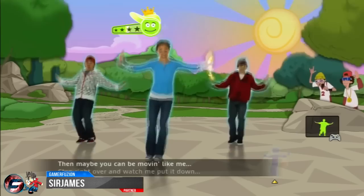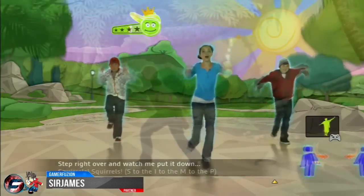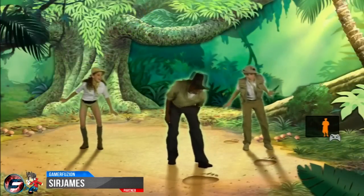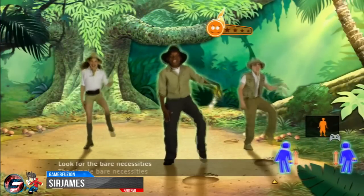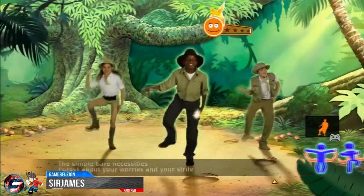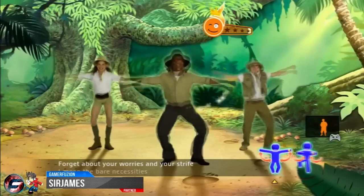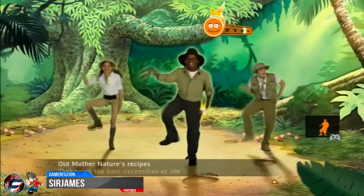Once you're on the main page, you have three different options: Dance, Just Create, and Parents. Just Create basically lets you create your own dance video — you can import your pictures, music, and videos and just have fun with it in a personal way.